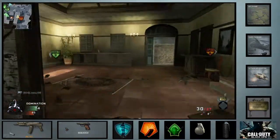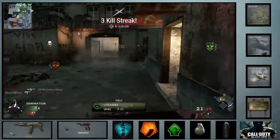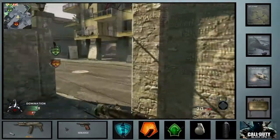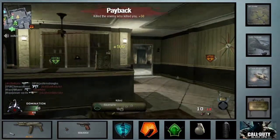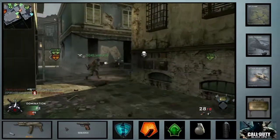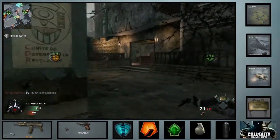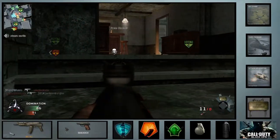I recently changed my killstreak setup to spy plane, attack helicopter, and chopper gunner. I think I've only gotten one chopper gunner — I die so many times at seven or eight killstreaks. I pick up the attack helicopter and don't call it in right away; I wait for my gunship, and I always get killed right at that point. Usually I'm kind of low on ammo and might have to pick up somebody's gun. I just end up dying.